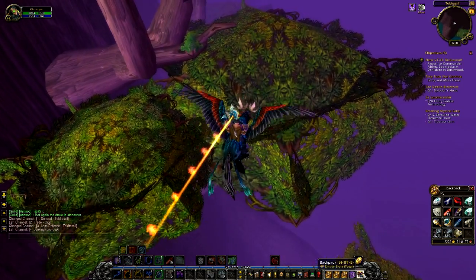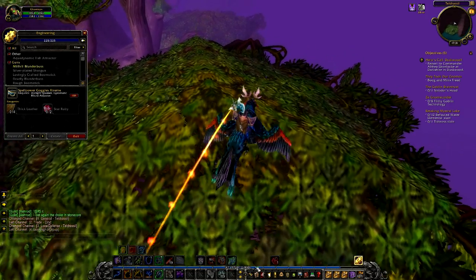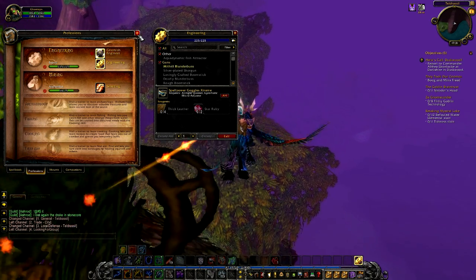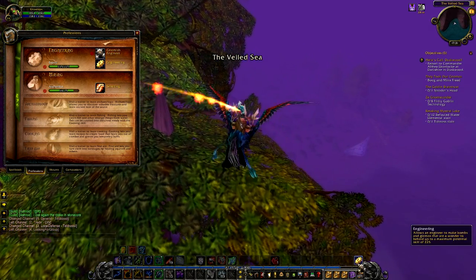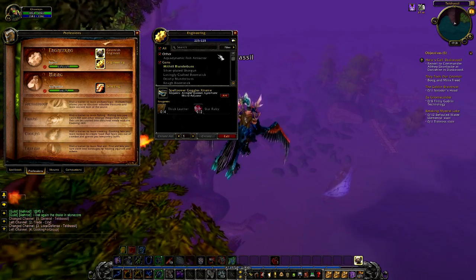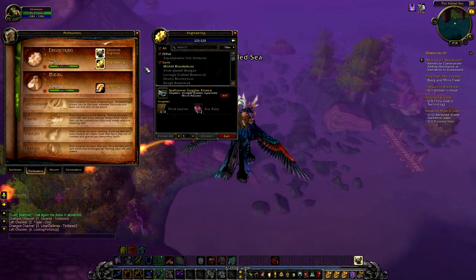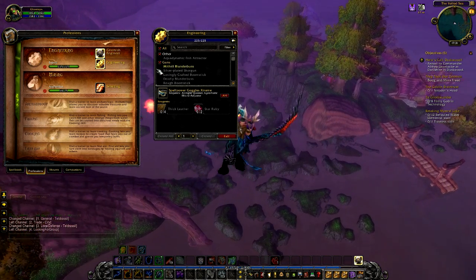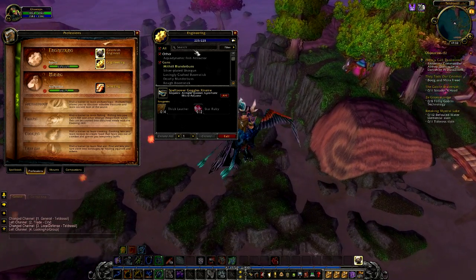Back to engineering — from 0 to 225. I abandoned skinning; I had mining and skinning but never bothered with skinning. As you see, I'm a gnomish engineer. When you reach 200 in engineering you can specialize between goblin or gnomish engineering. Goblin engineering is basically blow shit up really hardcore, but I don't pick engineering for that. I pick engineering for the gnomish gadgets.